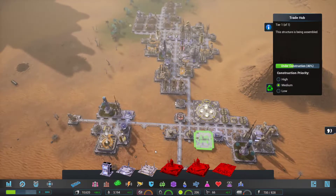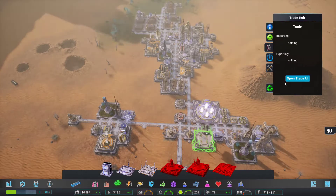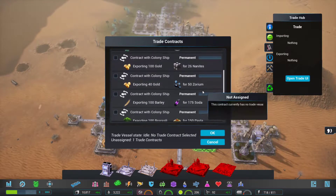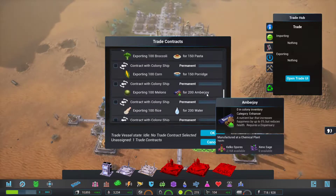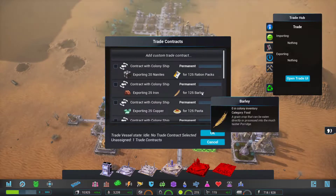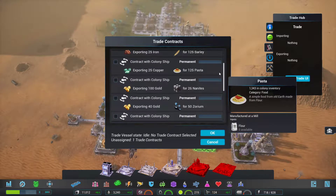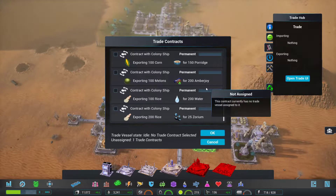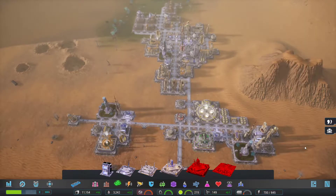Down here, there is a bit of a sprawling hive. It's 158 power. Open the trade UI. We don't have any gold. I'd like to import nanites. We don't have any rice, we're not doing melons, corn, broccoli, or anything like that. Honestly, kind of trash — they're all awful. Well, that was disappointing.